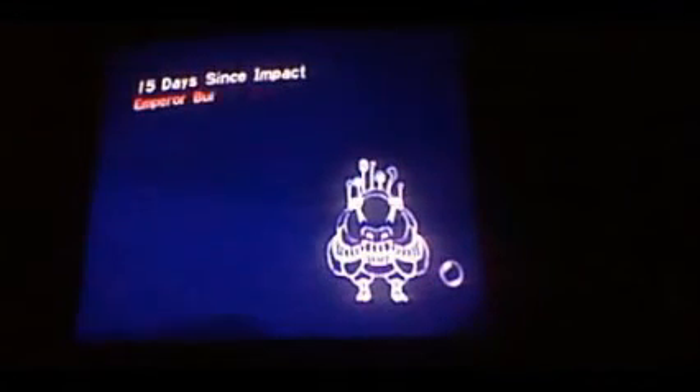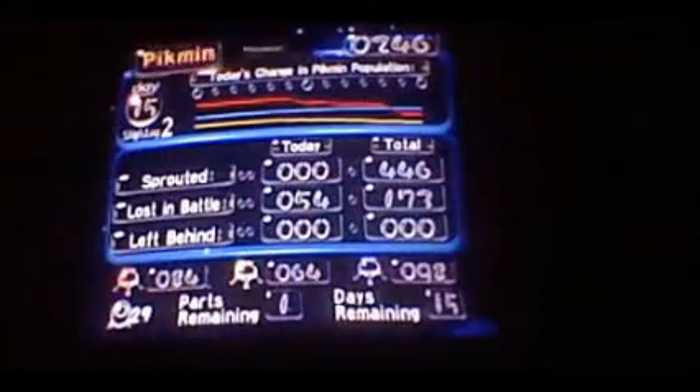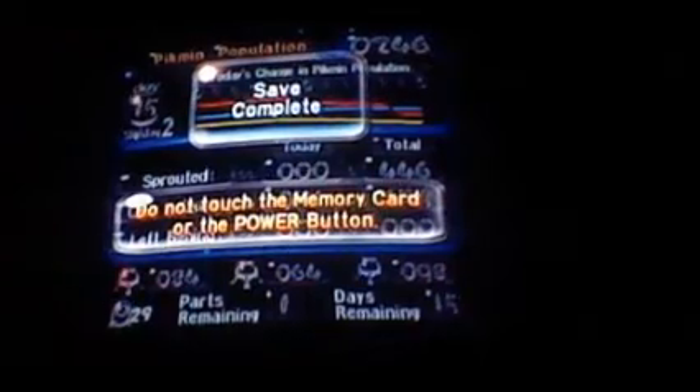15 days since the impact — Emperor Bulblax. My radar indicates a gigantic member of the Bulborb species has followed the dolphin's final part. How am I supposed to attack this gargantuan beast? I think the explosive power of the bomb rocks the yellow Pikmin unearth may prove valuable. We lost 54 Pikmin. We went back to double digits from everything else — we have 246 Pikmin left. Anyway guys, see you for part day 16, most likely the final part. I hate day 15. Goodbye.